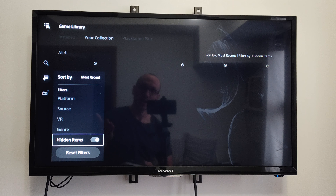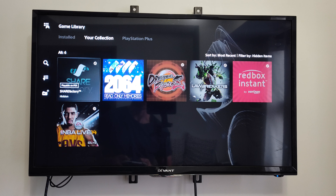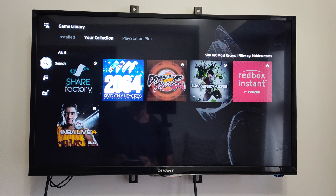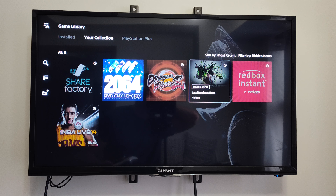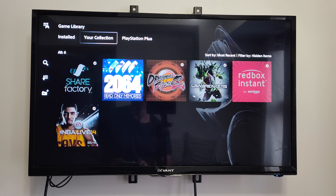And if you accidentally hit a game, well, you can find it under this section right here and you can unhide it. So I have Share Factory PS4 hidden under here, and then I can unhide it and I should be able to see it again. Some games under here, like Law Breakers — that game's not out anymore, so I don't want to see it under my main list, so I just hide it.